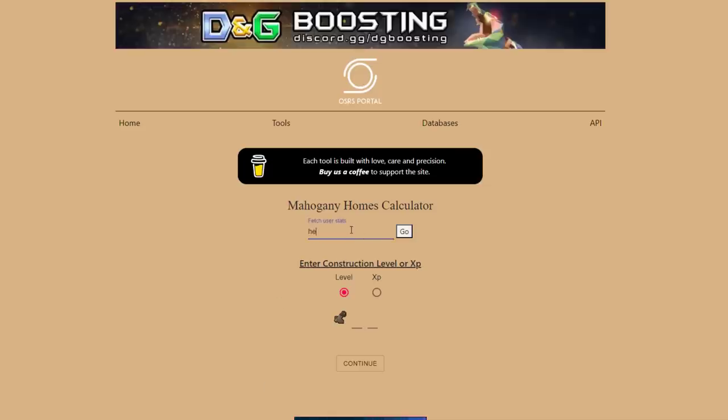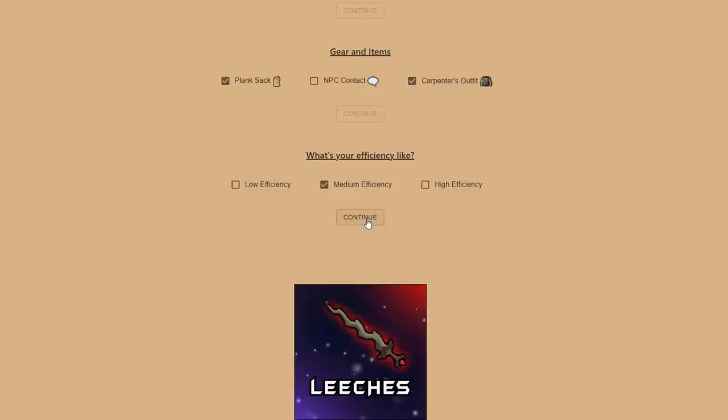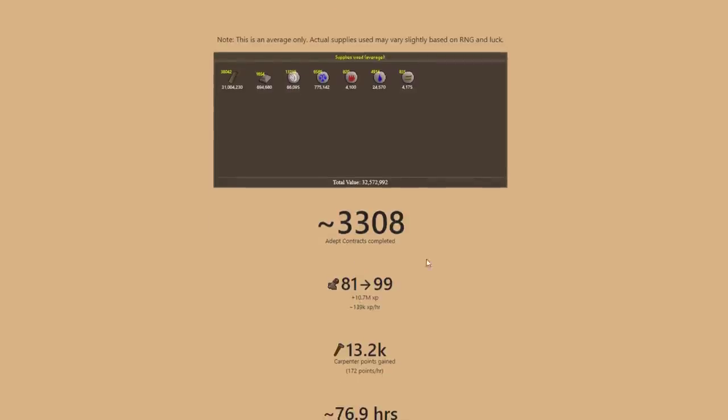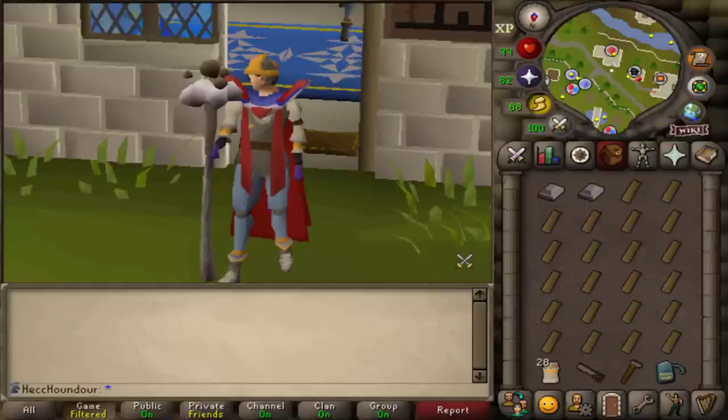Lastly, I wanted to mention this Mahogany Homes calculator website. You can input your username to quickly get your stats, or manually input your level or current XP. Select gear and stuff you're using, your level of efficiency, and either a target level you want to reach or put in the amount of supplies you have to see what level it gets you. If you choose target, it'll show you what you need for that level — estimated contracts to level, XP per hour, and all that. It can also show you the estimated loot from doing all of these contracts. It's not completely accurate because how many supplies you use and how much you get from crates is a little RNG-based, but you can get a general idea of how many supplies you need for your level. It's just a good website to use if you want to know how many planks to make or buy for the level you want to reach.